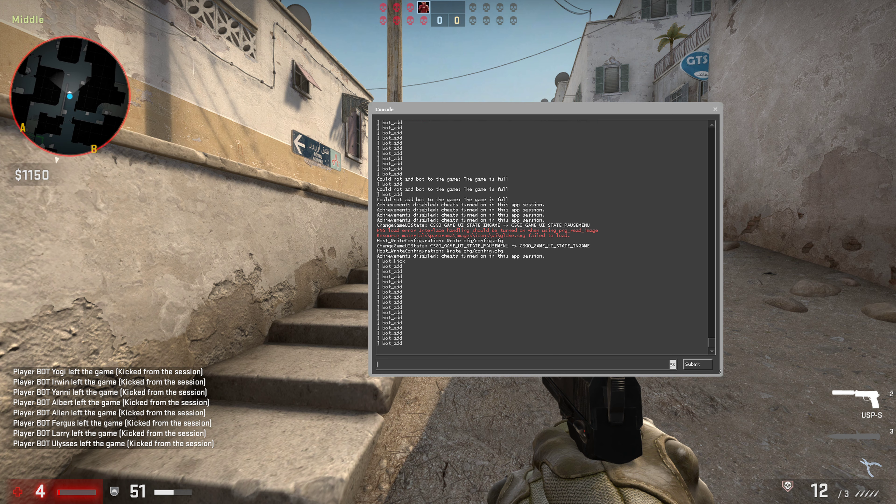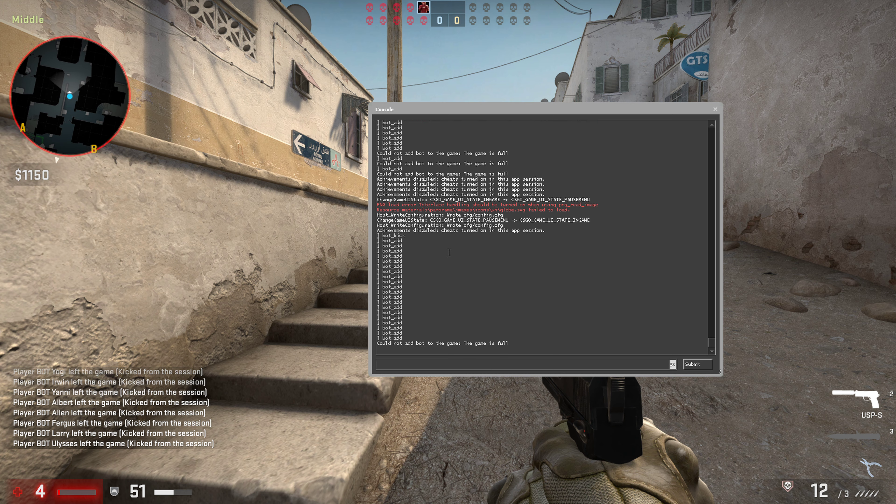Hey everybody, my name is Tom and in this video I will show a simple way how we can kick bots from your server when you're playing. When you're on the server and you want to kick a bot, here's what you do.